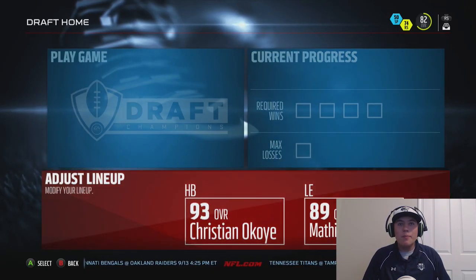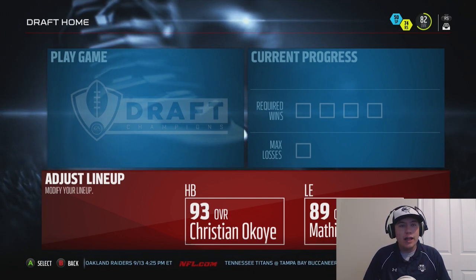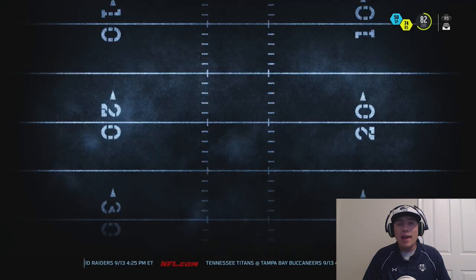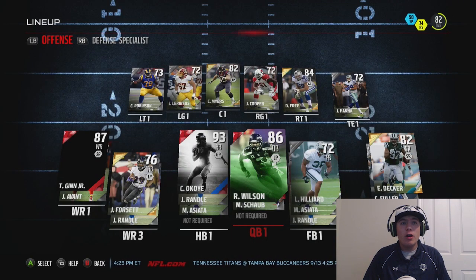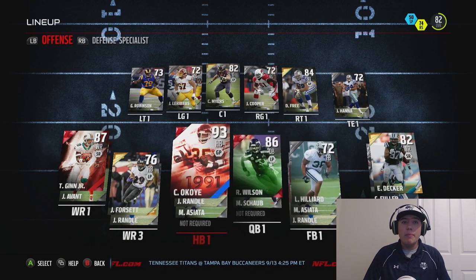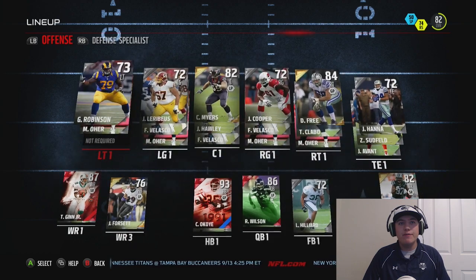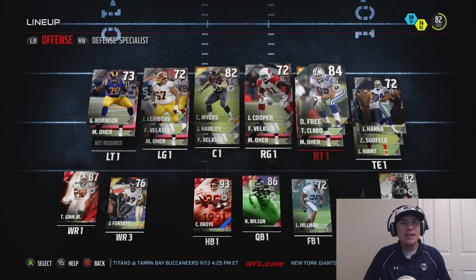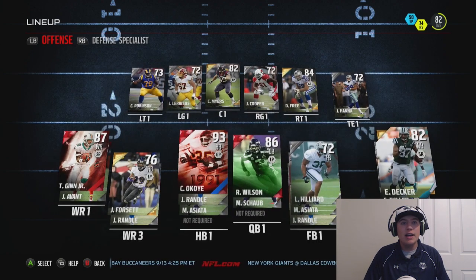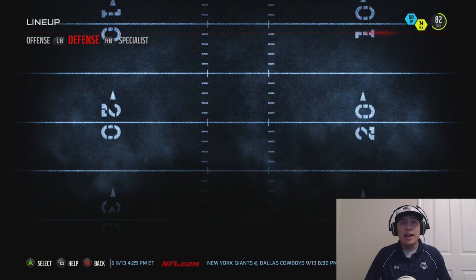What is going on you guys, welcome back. Today I finally have the gameplay for you guys with the two flashback players I did get, which was Matthias and Ted Ginn Jr. We actually have a pretty good team, one of my better draft champions teams. We have Christian Okoye, Justin Forsett, the offensive line is kind of lacking in a couple positions, we have a pretty good right tackle, we don't have a tight end, and we have two good wide receivers in Eric Decker and Ted Ginn Jr.